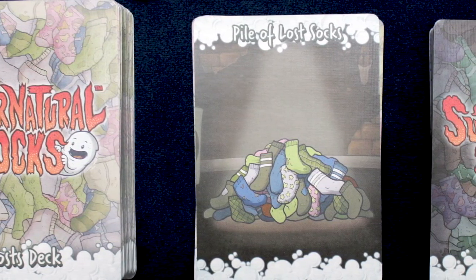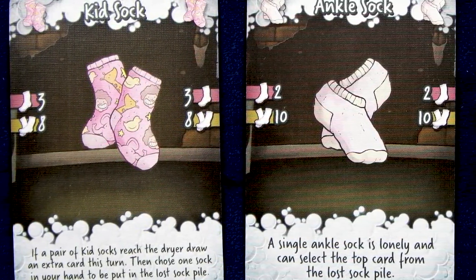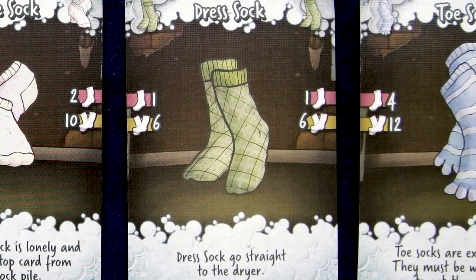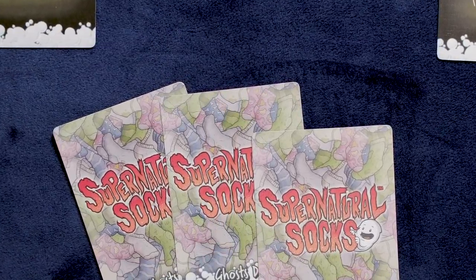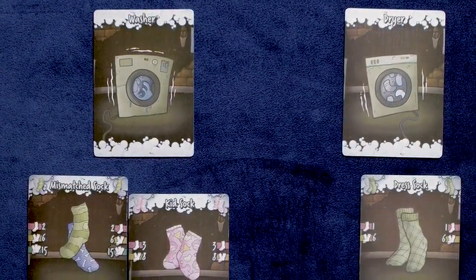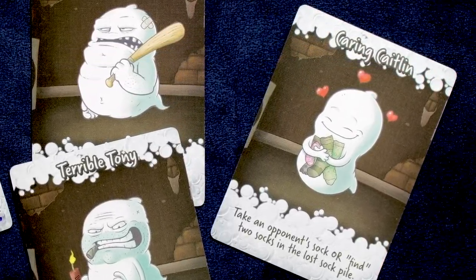Supernatural Socks is a game where players are trying to wash their dirty socks while trying to prevent their opponents from getting their socks into their laundry basket with a little otherworldly assistance. Players attempt to wash socks such as mismatched, kids, ankle, dress, and toe socks while avoiding getting tighty-whities mixed in or ending up with a dirty sock added to their already washed dryer pile. Each player starts with a hand of seven cards — six sock cards and one ghost card. All players simultaneously select three sock cards face-down and then reveal them at once.